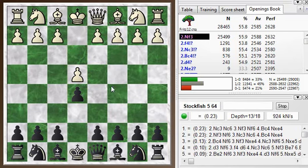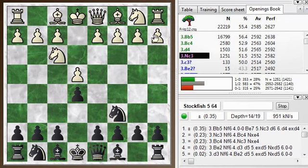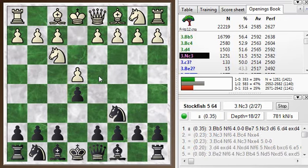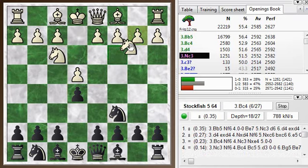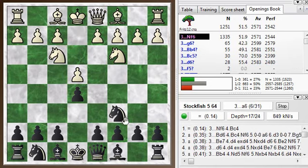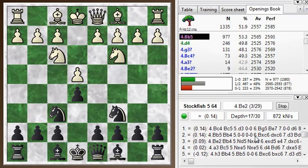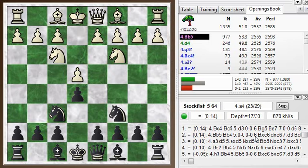We get a traditional opening: knight f3, knight c6, and then knight c3. This move is not so popular anymore. The top choices are bishop b5 — the Spanish or Rui Lopez — bishop c4, the Italian game, d4, the Scotch game, knight c3, the Four Knights game. Now there are only three knights here, but it almost always gets a fourth knight because that's the most logical move at this point. Get your other knight out. This opening was very popular until around the beginning of the 20th century, then players started shifting from the Four Knights to the Rui Lopez as a way of achieving an advantage.